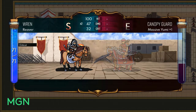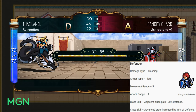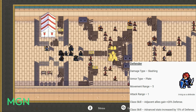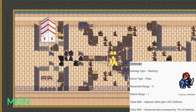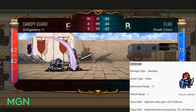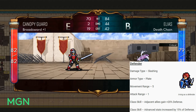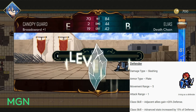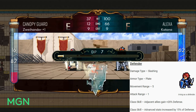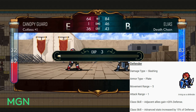Your last option for level 10 promotions is Defender. Damage type is slashing, but you gain Plate armour. Your movement range doesn't improve — it stays at 5. Attack range is still 1. The first class skill is adjacent allies gain +20 defence, and the second is advanced stats are increased by 15% of defence. If you get lucky with defence rolls, as you should picking Defender, this adds up really fast and makes your Warriors really beefy and strong — great all-rounders.